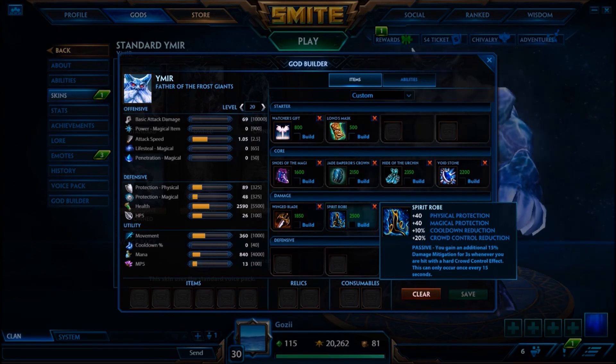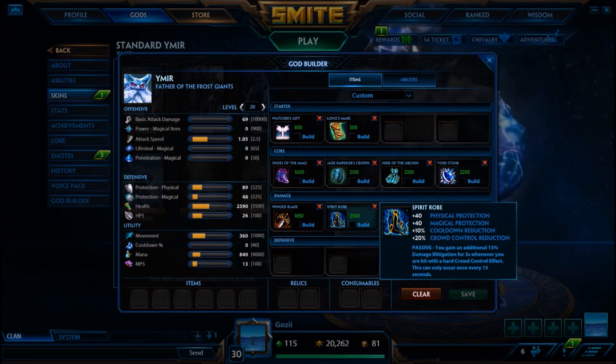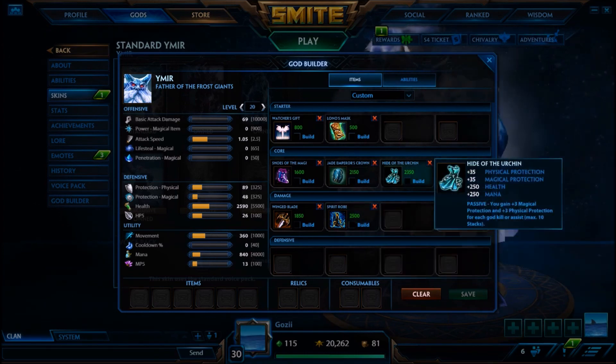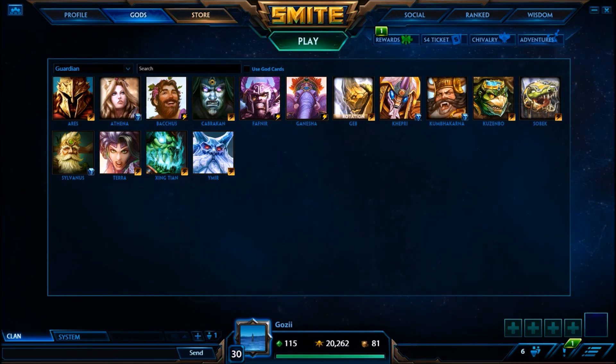After Hide of the Urchin making you tanky, you can go straight aggression with Void Stone. Wing Blade is great on Imir too since he has no escape — he gets movement speed, can avoid slows, and it also adds some health since this build is light on health. Finally, Spear Robe for the damage mitigation, making this a hybrid bruiser build that lets him ult safely while still doing damage, without needing to rely as much on aura items.